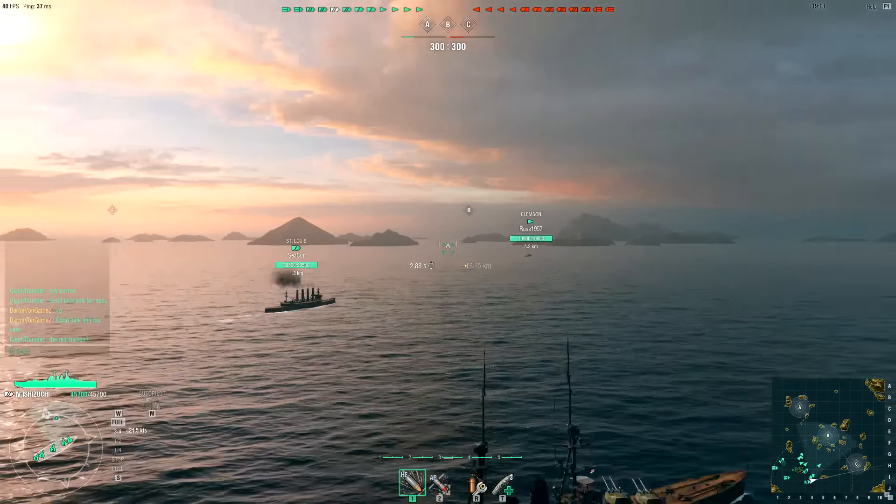Maybe the current is helping us out here. I'm actually going to slow down. I want this St. Louis to kind of take point as we head over to Charlie. But I feel like when you're in a higher tier battle, you kind of want to get in closer and try to brawl more with other battleships. Range is definitely a disadvantage. We've got two enemy carriers, so we might have to worry about that.